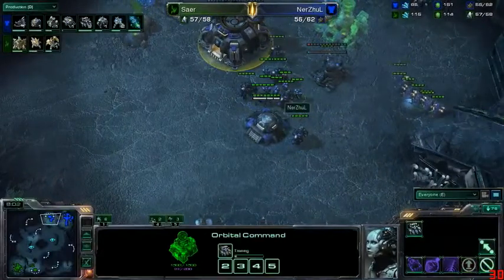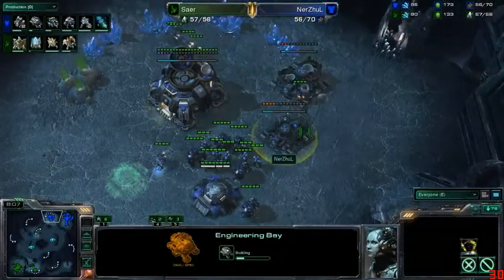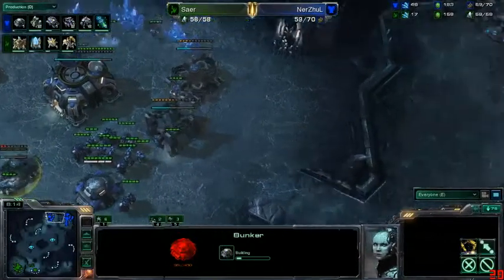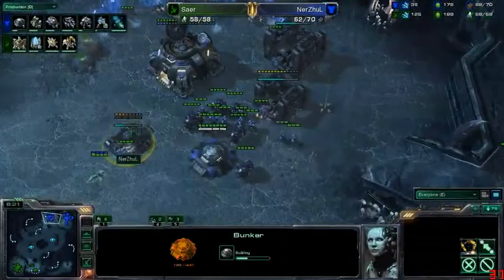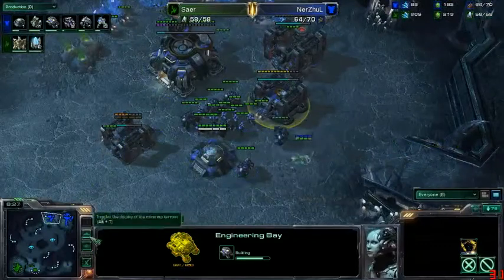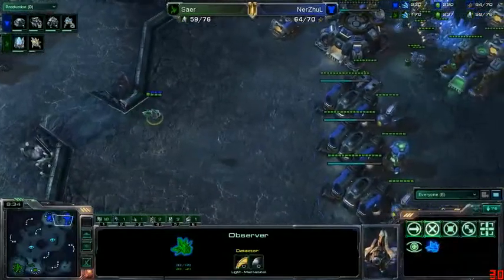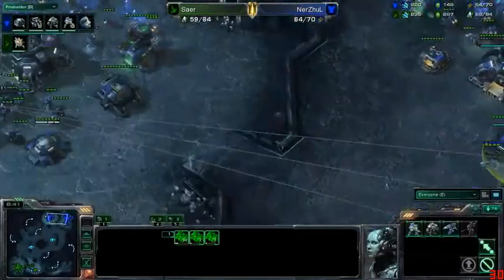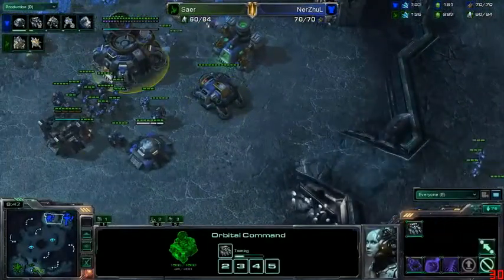The third barracks is getting an add-on built — no factory quite yet — but he is taking his second gas geyser now, also taking the third gas at his expansion. You don't necessarily want to go up to four geysers extremely quick; it's great to just get three for a nice balance of gas and minerals. Also getting an engineering bay, might opt to get a turret up pretty soon to fend off any observers. You kind of want to deny that observer as soon as possible — the observer's going to get in here and see there are only three barracks up with the engineering bay.